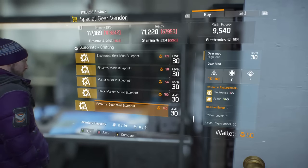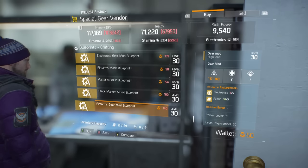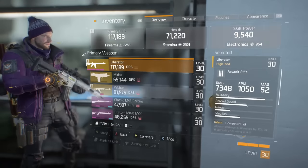Hey guys, in today's video I'm going to be showing you where you can find the Liberator blueprint in Tom Clancy's The Division. What you want to do is head over to the tech wing upstairs to the special gears vendor, and you should see the blueprint right at the bottom.